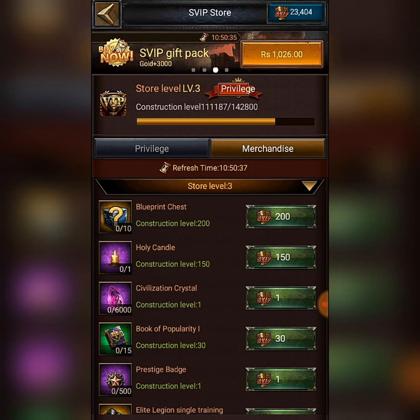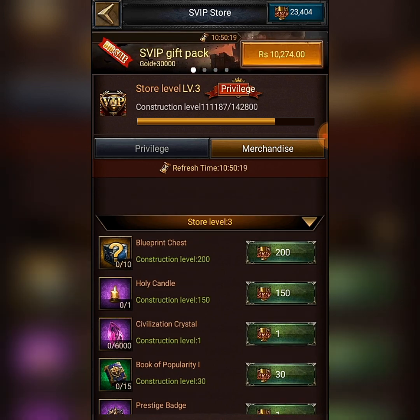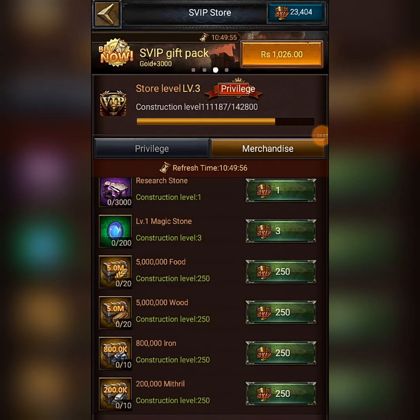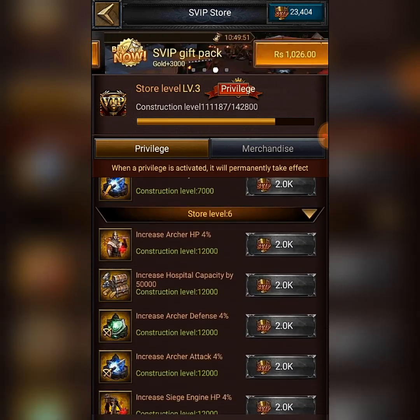You can buy items with Super VIP points. As you can see here, there is a construction level. When you unlock a privilege, COK gives you a task to reach level 2 construction. You increase your construction level by doing merchandise — buying daily Super VIP items like blueprints or whatever you need. As you buy, your construction level increases and you can unlock further buffs.